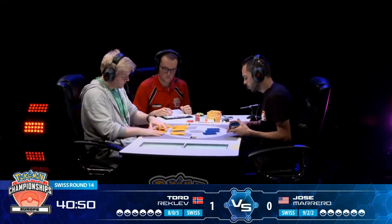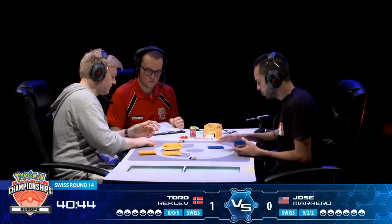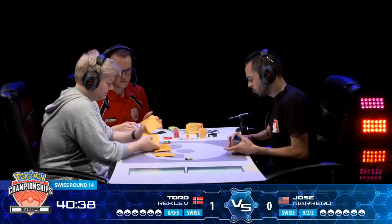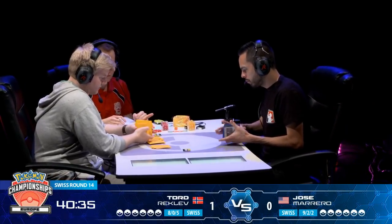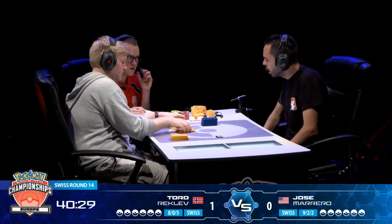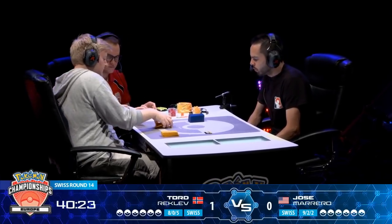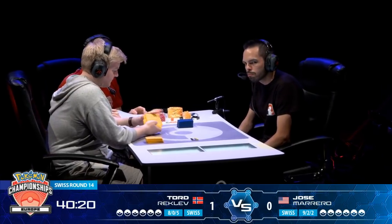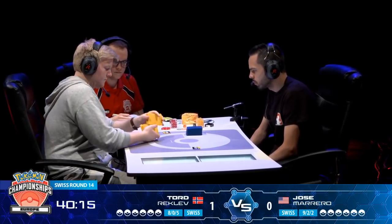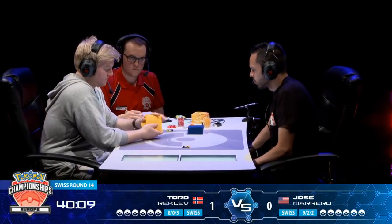This is an awkward matchup anyway because of the aggression that Tord is able to put out with that Pikachu and Zekrom. It feels like Pikachu and Zekrom will always try to pressurise these Rayquaza players and take out as many energy as possible because that's their source of damage. If Jose is able to build up all his energy and get to the point where Rayquaza GXs are doing one-hit knockouts on tag teams, he'll have a great time — but if he can't, Tord is just going to run all over him.